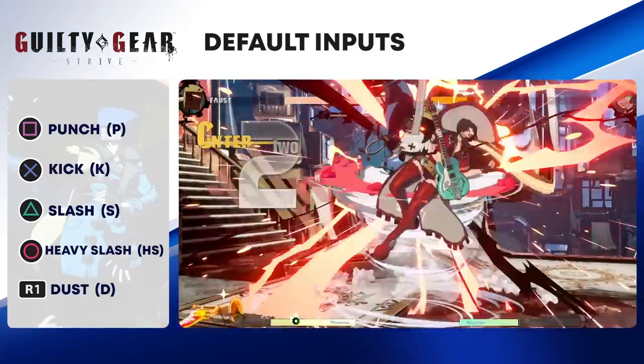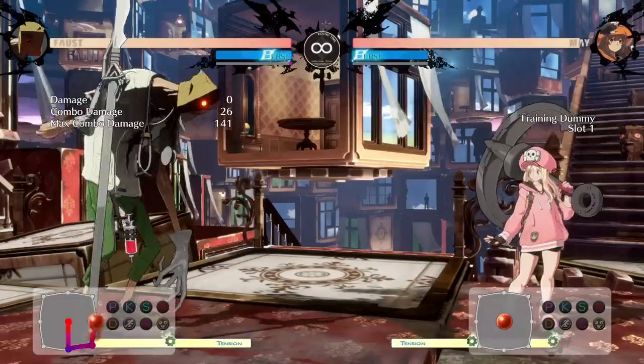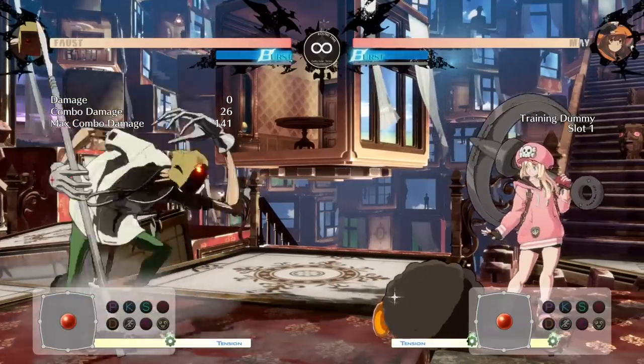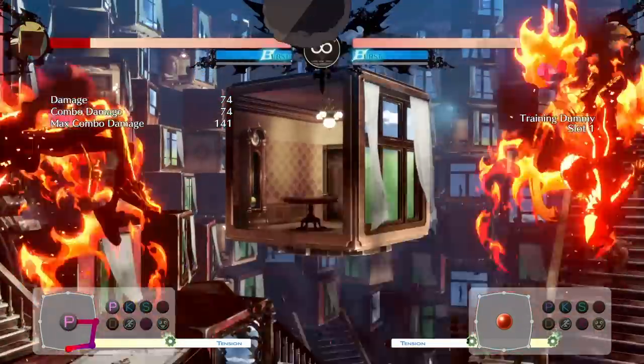Faust is a character that demands in-depth knowledge of your options in order to get in the best situations. The most important aspect of Faust's gameplay is his item-toss ability, also known as What Could This Be? This special allows him to create deadly setups for his opponents.